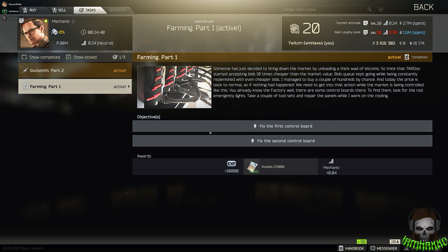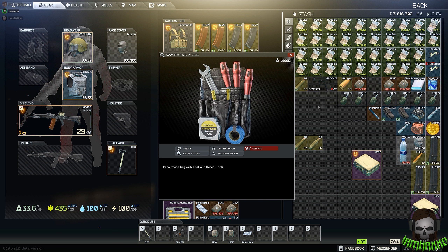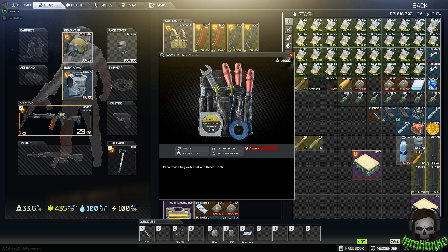Hello YouTube, this is IamHexo and today I'm doing a quick quest guide for the quest Farming Part 1 from Mechanic. For this quest you need two sets of tools. These are commonly found on scavs or can be bought on the flea market.